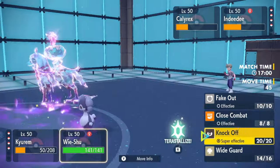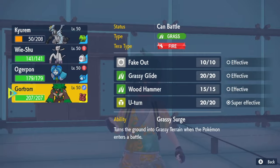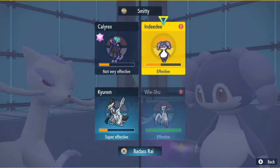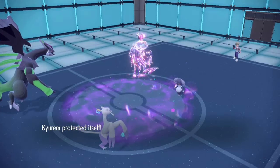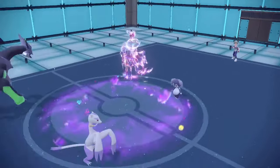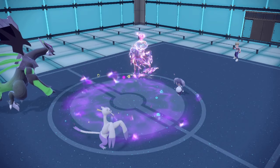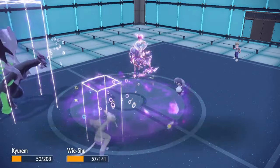I'm going to Protect and then go for Close Combat to get my stats dropped so I'm able to switch out. I'm going to Close Combat into the Calyrex. If he goes for Expanding Force here, I'm going to be really mad because this is a 50-50 play and I need to get this right to stay in the match. There it is — I'm fucked. I should have just kept on spamming Wide Guard. I don't know why I switched — I'm fucked. Now I'm going to get swept by Calyrex.